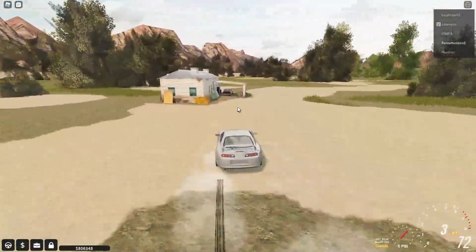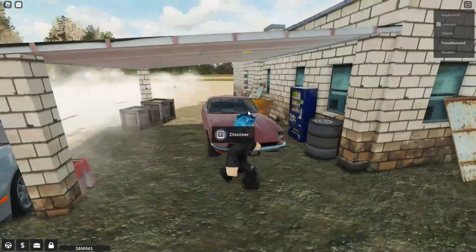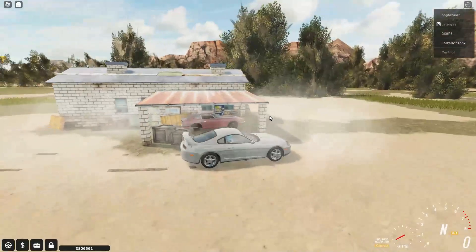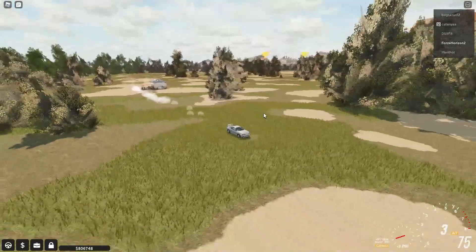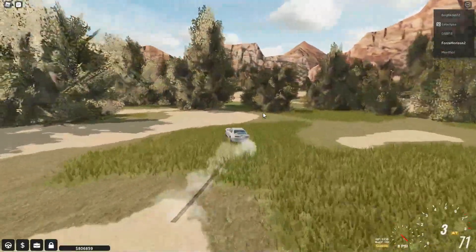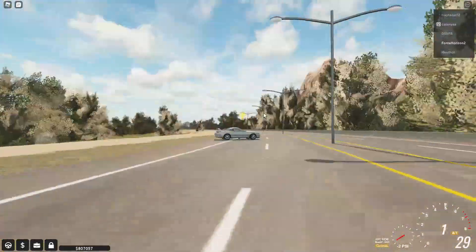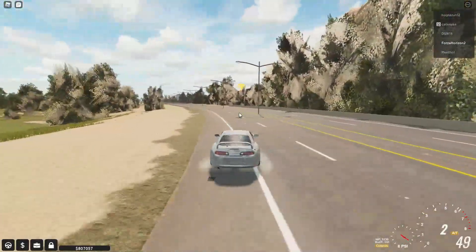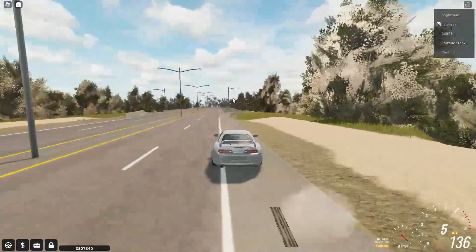The other barn find is also easy to find since it's a small map. Between some dunes you'll see a little abandoned barn with the Nissan 240Z. You walk up to it, hold Discover, and you get a cool little animation. There are only two barn find cars so far, but hopefully more will come with future updates.